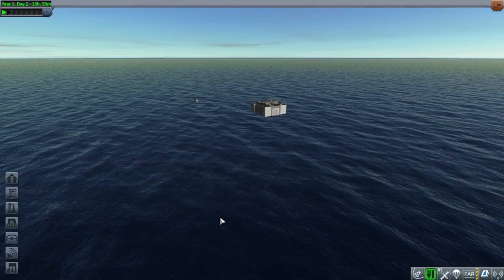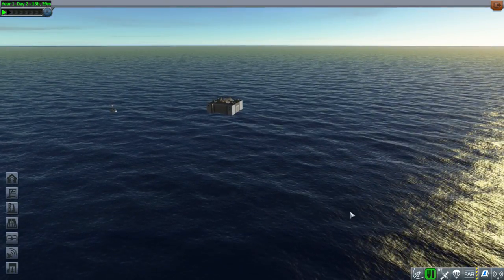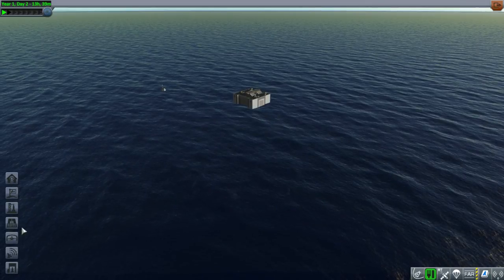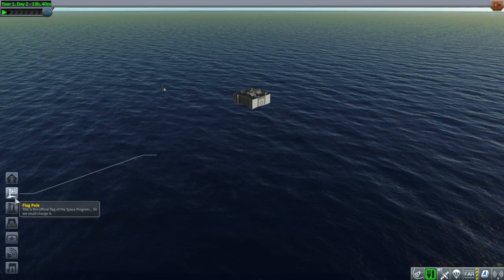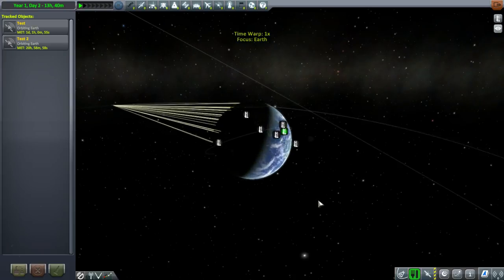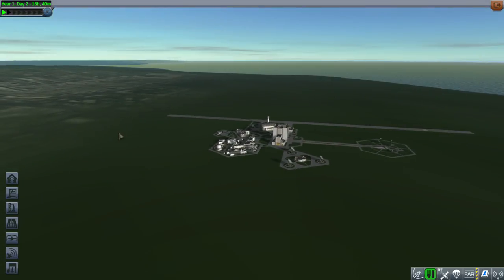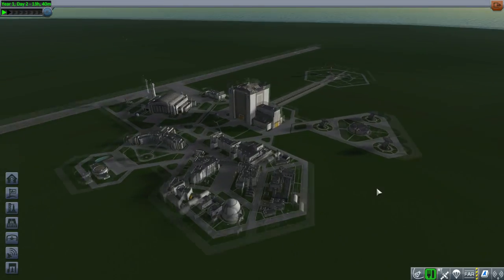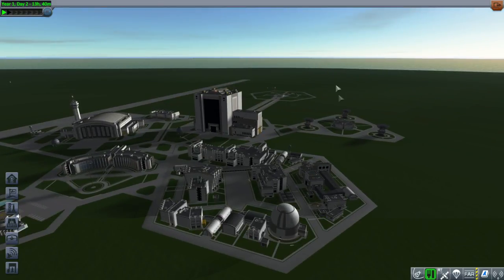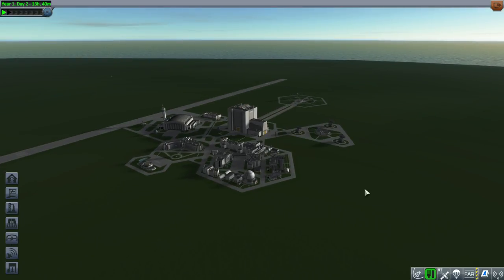Wait - I found the glitch. Apparently we're underwater now. I've heard about this; I haven't experienced it myself because I've been using extreme textures instead. Let's see if going to the tracking station and coming back will help. This is new for KSP 1.2.2 - the KSC underwater glitch. But that's how you fix it - just go to the tracking station using the buttons and come back and it'll be alright.